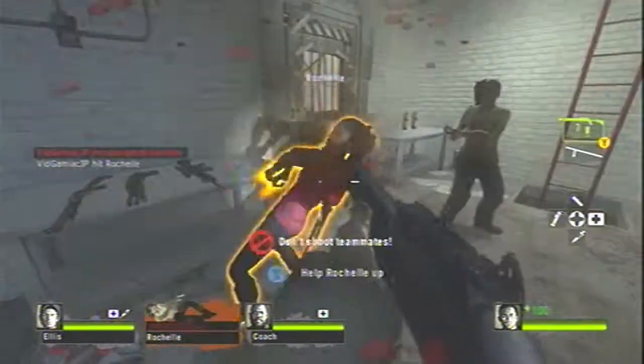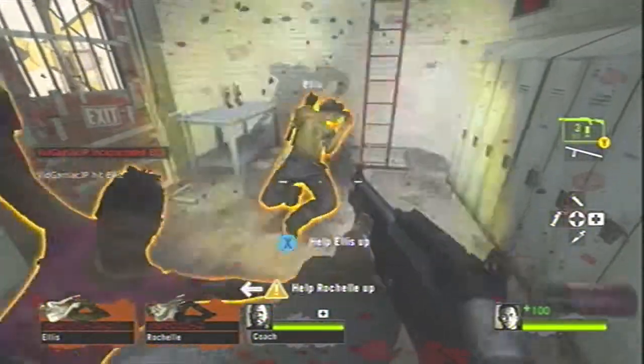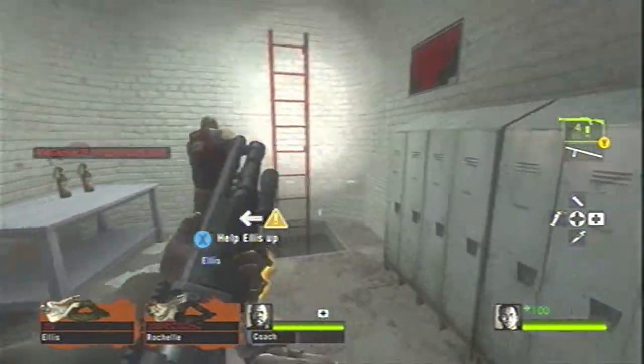With the shotgun we're going to shoot out our AI buddies — we're going to in-cap them because they're going to slow us down for this achievement.